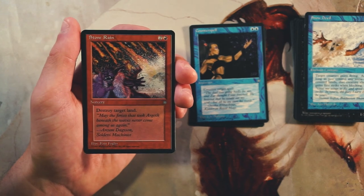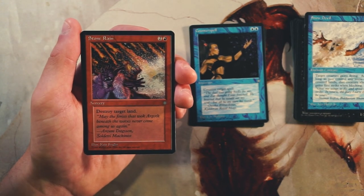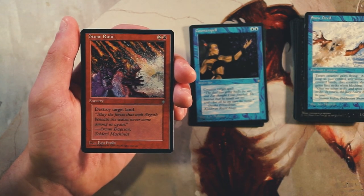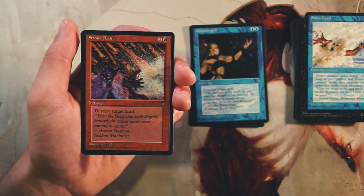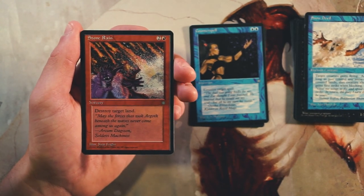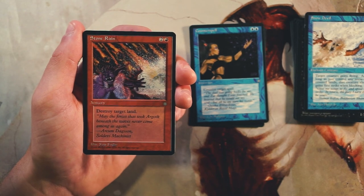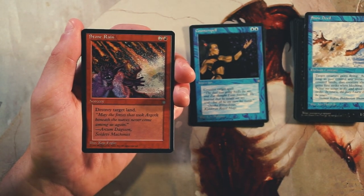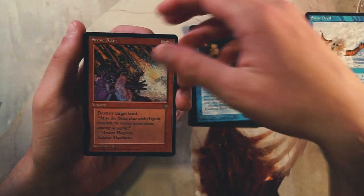Stone Rain is a very classic card — a sorcery for two and a red, destroy target land. Not good in limited; there's just no reason to play this. But there are constructed decks that love stuff like this — land destruction is a very cruel way to play, but it is powerful. Cards like this, while not good in limited because most of the time you're playing basic lands, are very good in constructed in certain cases.